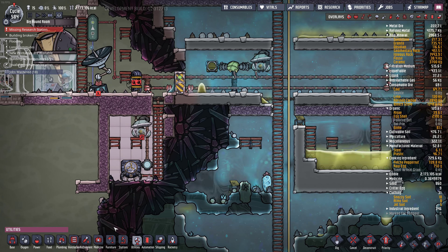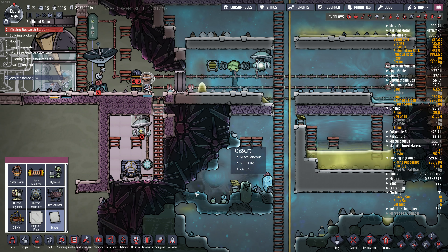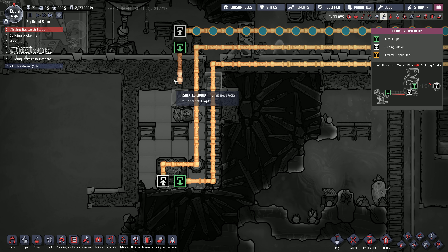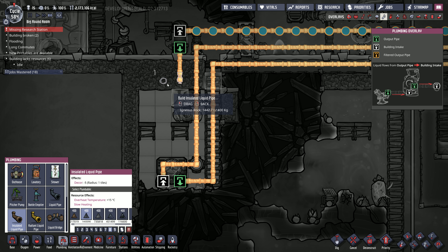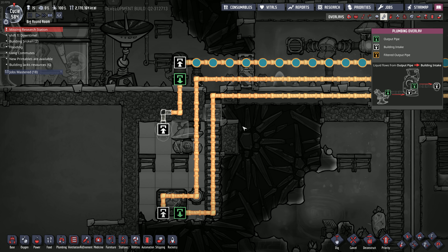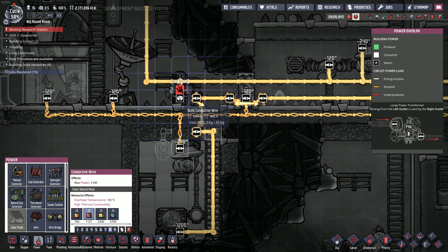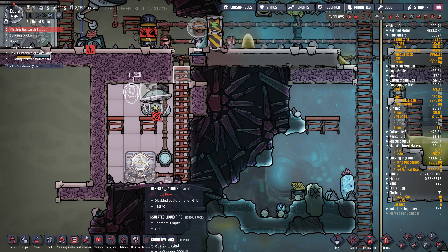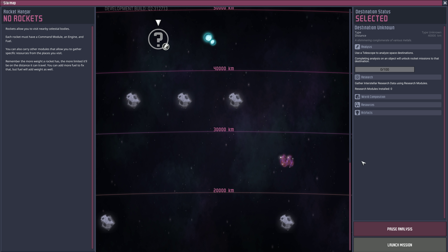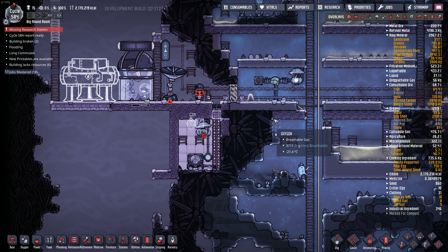I didn't quite finish this drywall, but I'm going to put it there anyway. It's kind of handy that we're starting as a vacuum here because that'll work well. We're going to drip the water in there - steel liquid vent. We're going to have to start training an astronaut at some point here if we actually want to go to space.